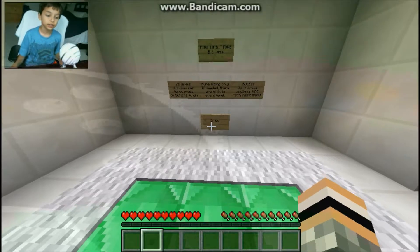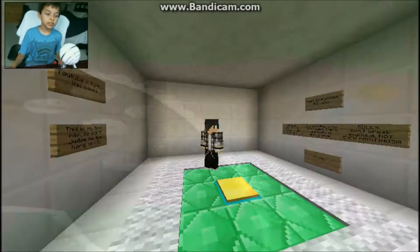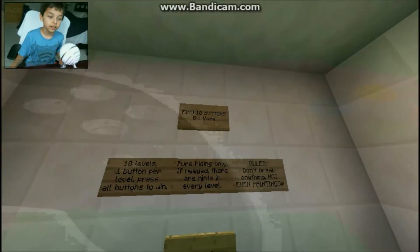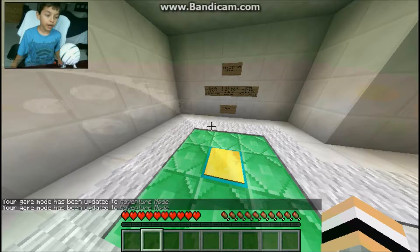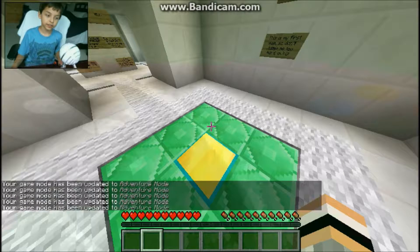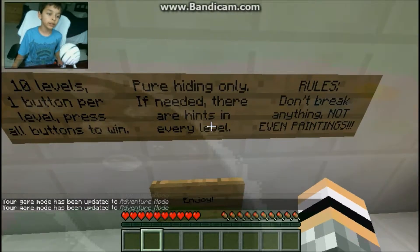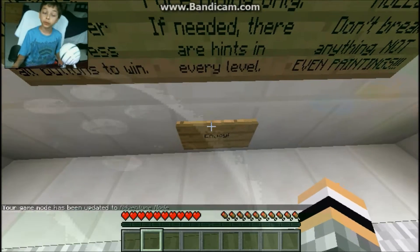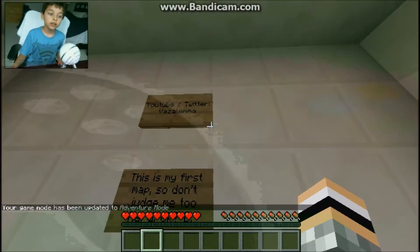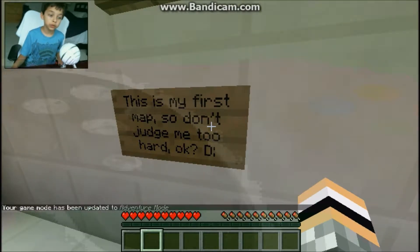What's up guys, it's Rough Gaming here, welcome back to another Minecraft video. In this video I'm playing a Minecraft map by Vaza — I think it's called Vaza. This map is a find the button map, which is one of my favorite genres. So there's an introduction: ten levels, one button per level, press all buttons to win.